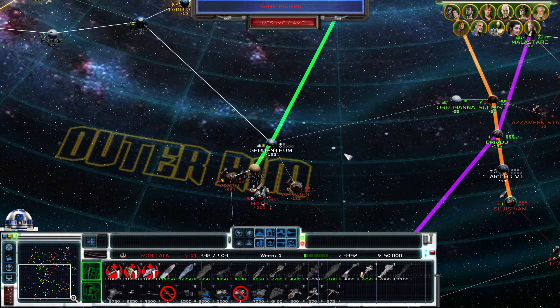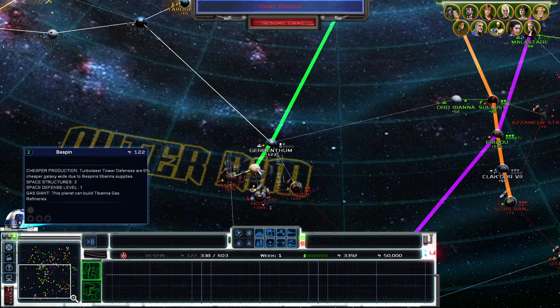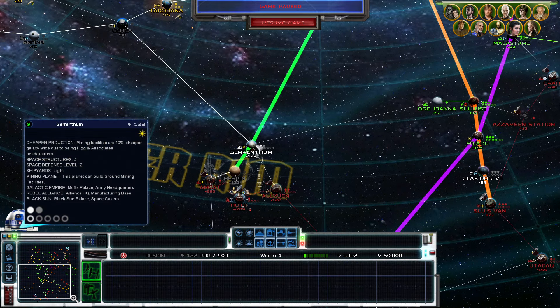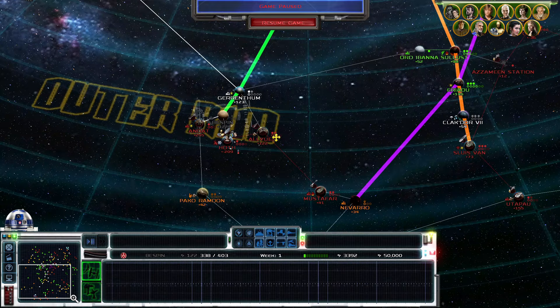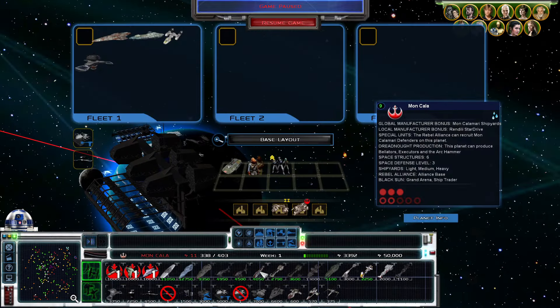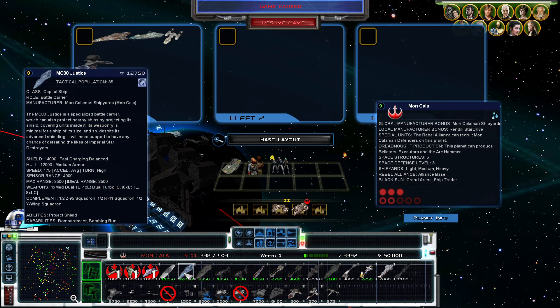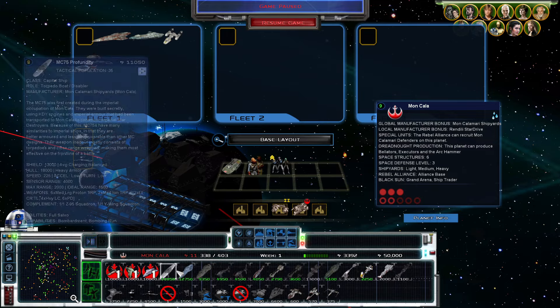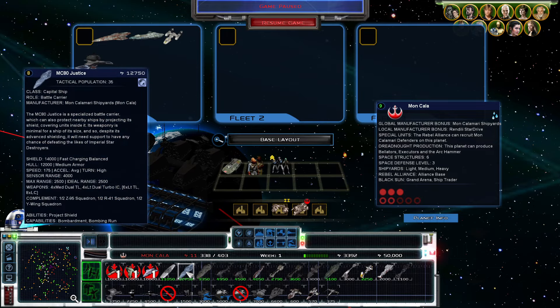What are our first moves? Number one, I think we need to go take Bespin. Based on the color I don't think anyone owns it right now, which is interesting. We may even go for Gorentham just to give ourselves some buffer space around Bespin. Over at Mon Calamari, I do want to go ahead and order up an MC-80 Justice, mostly because of the fighter and bomber complement it gets — Z-95s, R-41s, and Y-Wings, starting with one and two reinforcements of each. That is absolutely huge this early in the campaign.